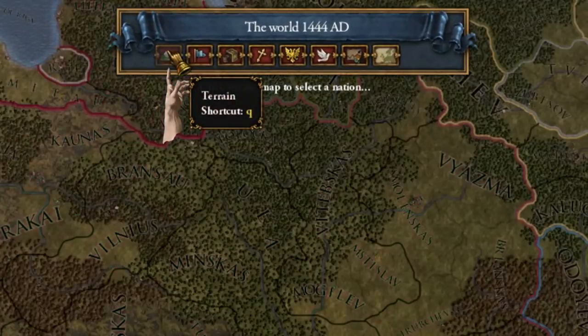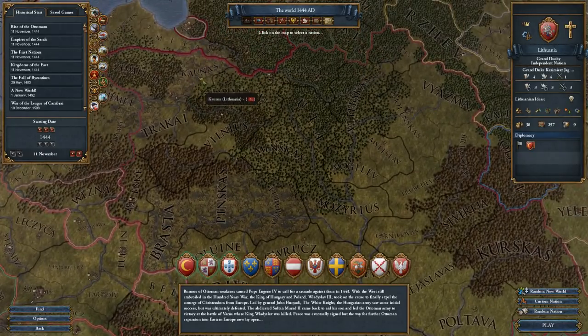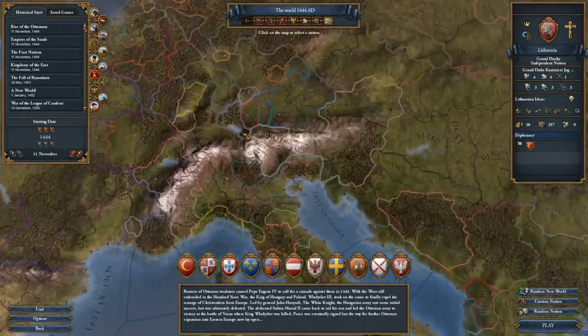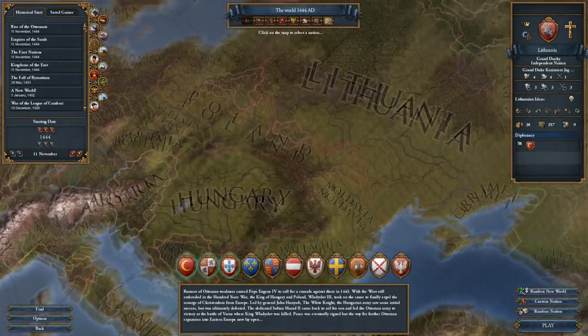If you switch to the terrain map mode, this shows us advantages and drawbacks of Lithuania in particular. Lithuania has a bunch of swamp provinces in Kaunas, Trakai, and Brasda, and it's also very wooded. This is an advantage and a drawback at the same time — it's going to be difficult to develop swamp and wooded provinces, it costs more, and it's harder to increase farm income or build big cities in swamp areas. The advantage is that it's more difficult for attackers to fight in wooded areas because you can hide your own troops. So that makes Lithuania a decently defensible country. If you have mountains like Austria with the Alps, luring armies into mountain provinces is going to be a very bad time for any attacker.